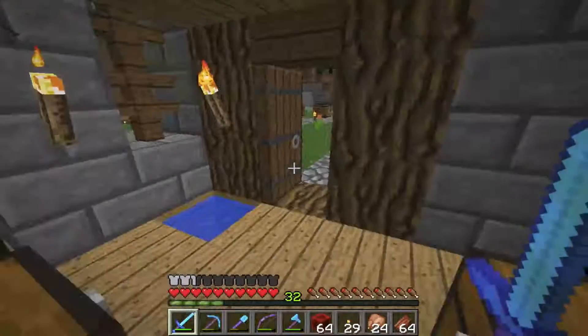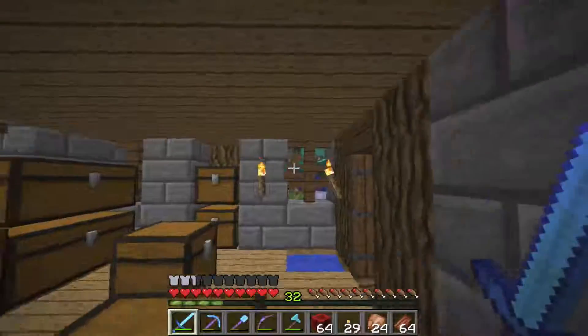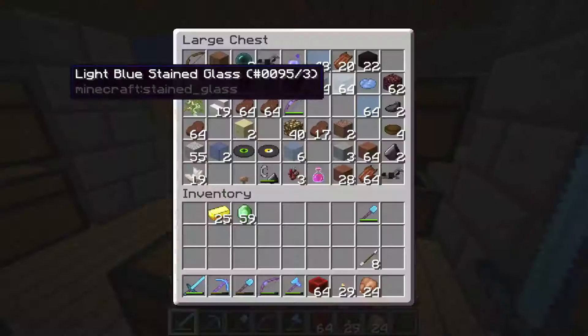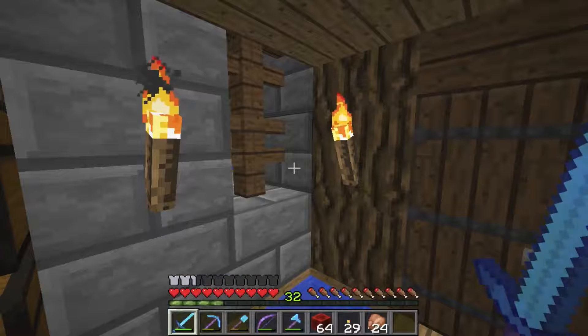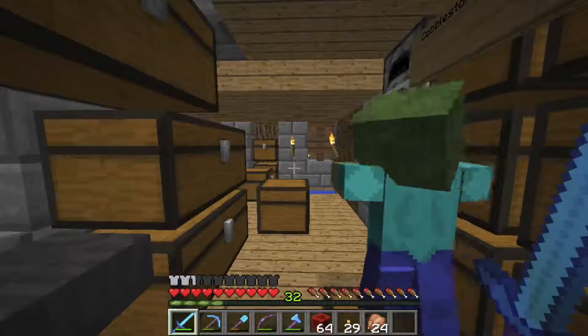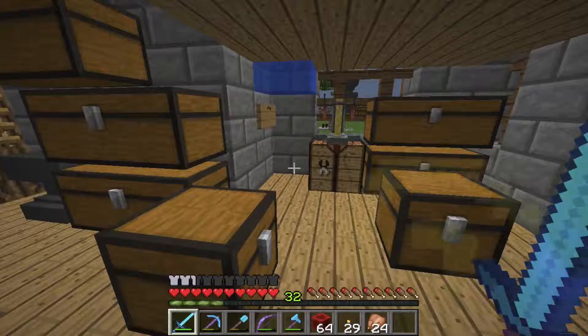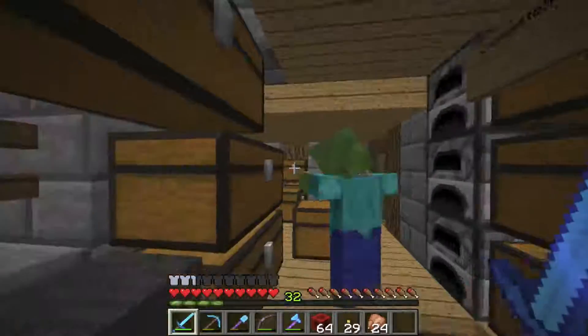Alright guys, so the villager trades kind of maxed out. We're left with 59 emeralds, 25 gold, and a bunch of rotten flesh. I need to put all this back into our collection of rotten flesh. My hamster just awoken — you're probably going to hear her wheel in the background. But 59 emeralds — infinite rotten flesh from the gold farm equals infinite emeralds. It's amazing. We just need more clerics, which is the problem, so I'll see what I can do about that off camera.